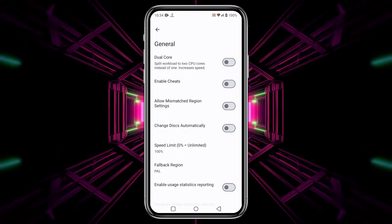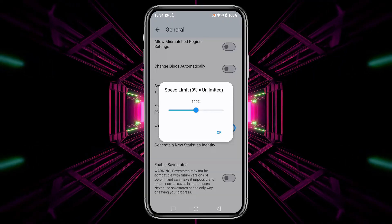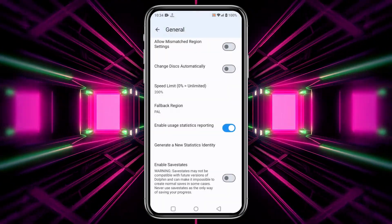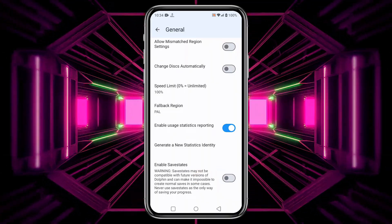In General, ensure Dual Core is enabled. Enable cheats and usage statistics reporting. Set the speed limit to 200% for maximum performance. And enable the Save States option to auto-save your game states — this feature is for a future update.